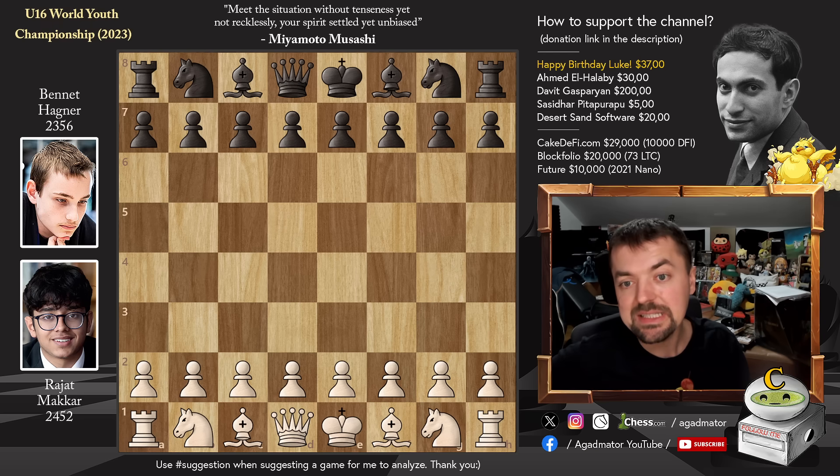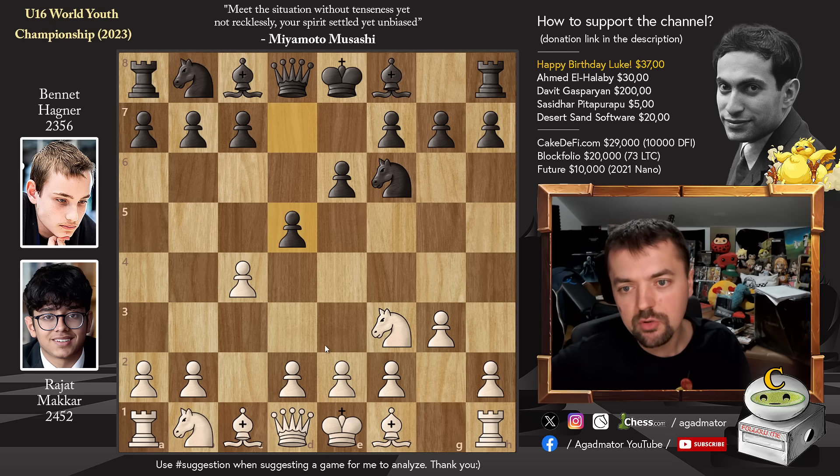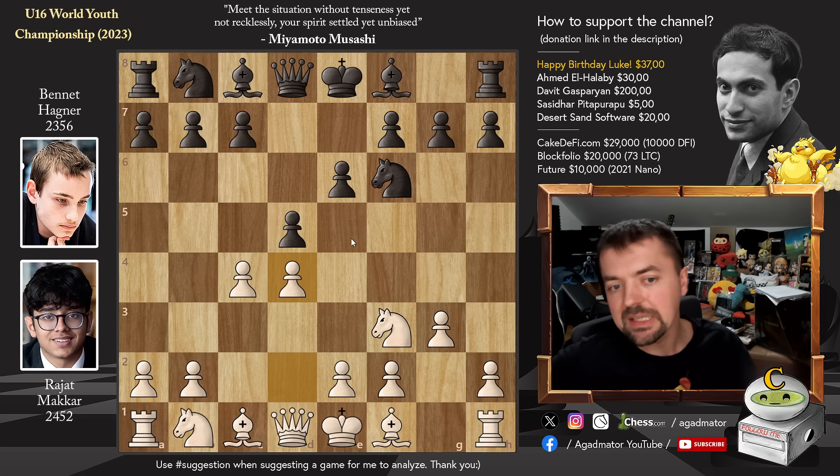Rajat has the white pieces and he opens with Pawn to C4, starting off with an English opening. Knight to F6, we have Knight to F3, and now E6 — the Agincourt defense to the English. Now Pawn to G3 and Pawn to D5, transposing to the King's Indian, the Yugoslav variation, and now Pawn to D4, transposing into the Catalan opening.